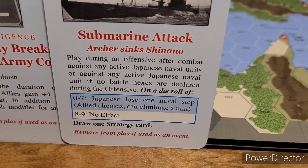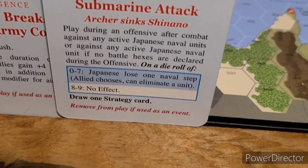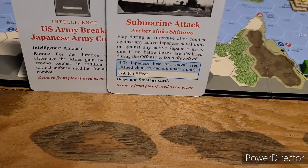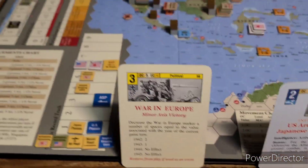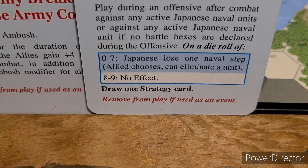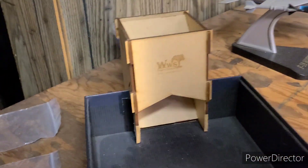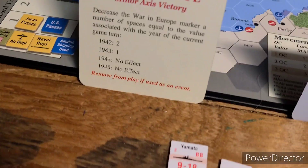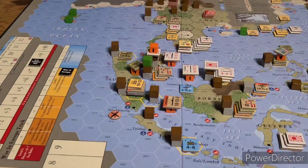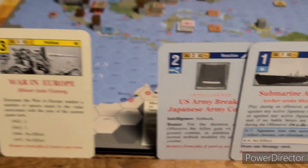We get to do this during an offensive — after combat against any active Japanese Navy unit, I declared that: roll one die. I'm looking for a zero to seven. Here we go — zero to seven and we sink one of their ships, applying a hit. Yeah, Japanese lose one naval step; I choose to eliminate the unit. We can eliminate the Yamato on a roll of zero to seven. Three — yes! The Yamato is gone, sunk by a submarine attack.